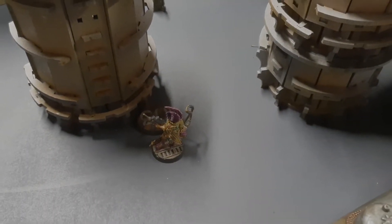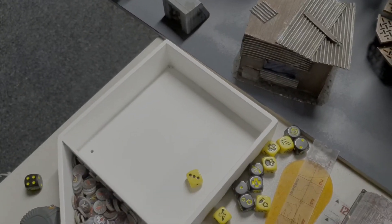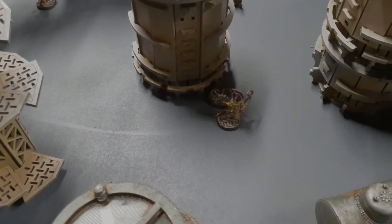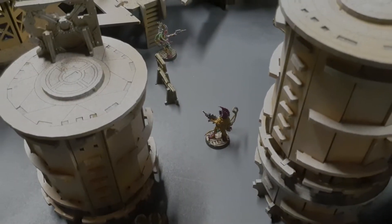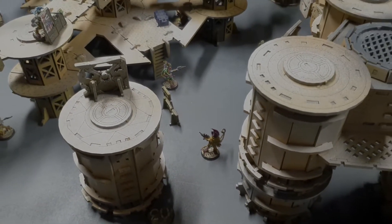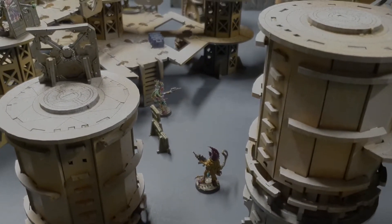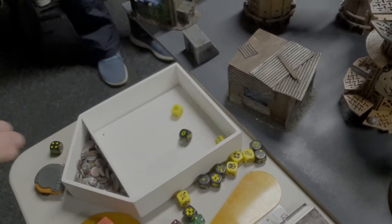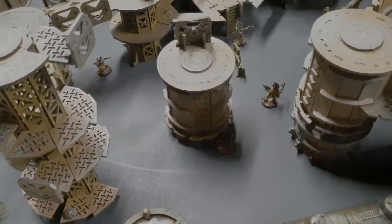We check the frag trap rules — roll a d6, and on a four-plus it goes off. It's still a dud, so it remains in place. Anyone who goes near it must be careful. The Escher leader moves normally and unloads with the needler at a Lobo Slave under the gantry, hitting on a three, but misses. That's the end of turn two — the storm welder Ogren blew himself up, and a wild runner set an Ogren on fire.